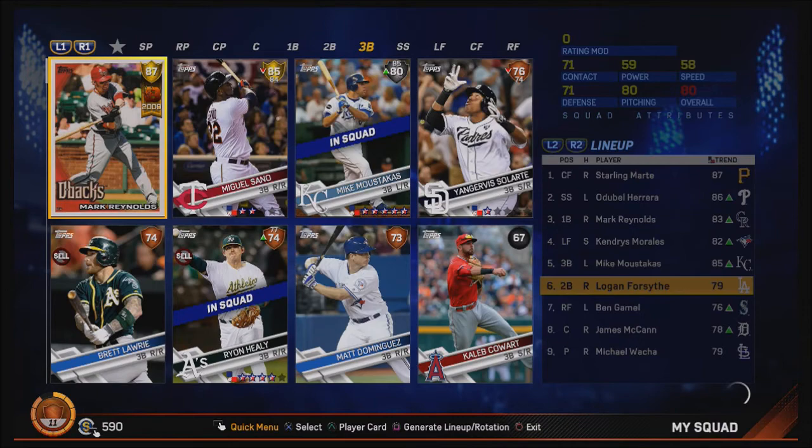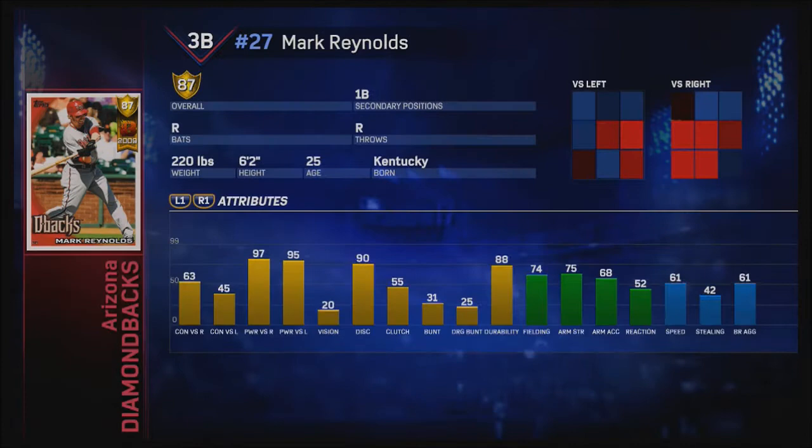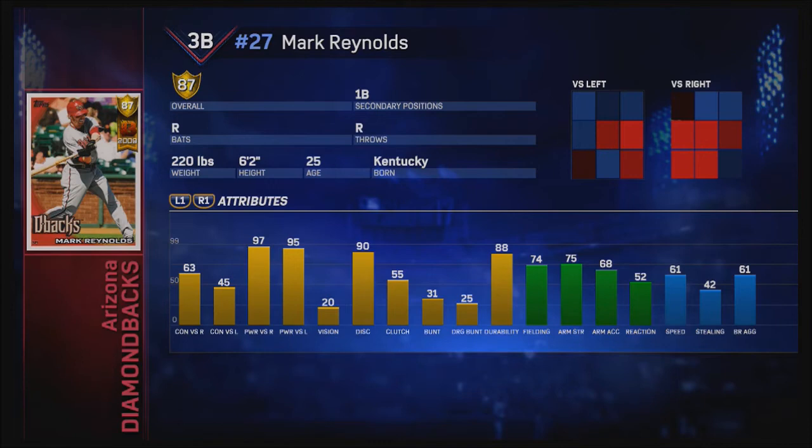I'll explain what the lineup looks like right now and why it looks different from the last pack opening. Mark Reynolds has a secondary position at first base - we'll probably put him there since that's where he plays for the Rockies. But look at that power: 97 power versus righties and 95 power versus lefties. Plate discipline at 90, contact versus righties at 63 - oh man. I'm ready, let's go! This is gonna be good playing with Mark Reynolds. Miguel Sano will go at third.